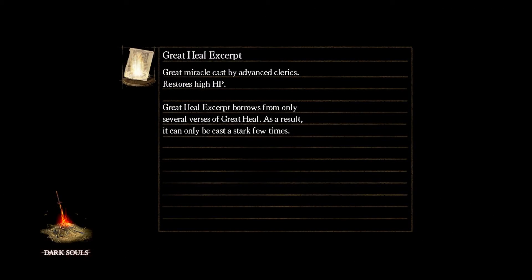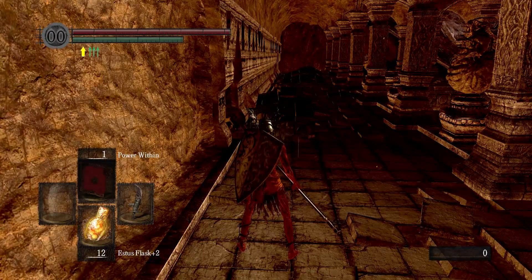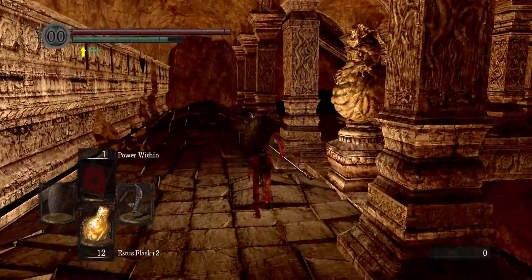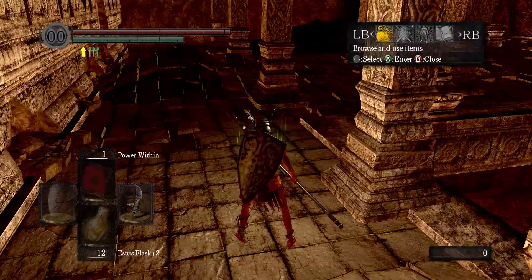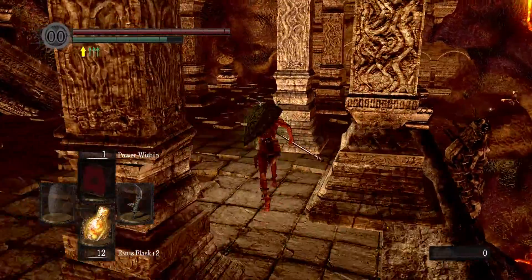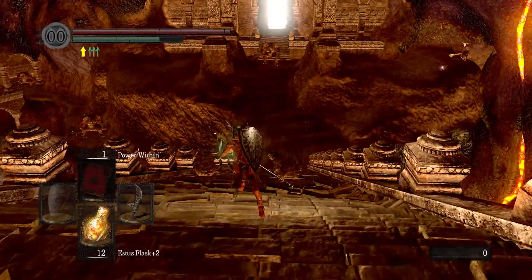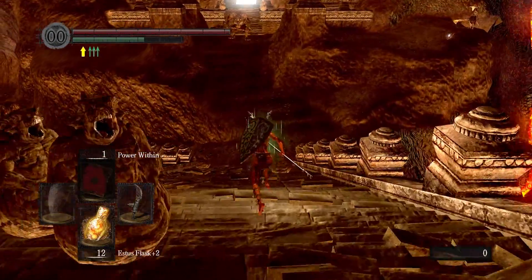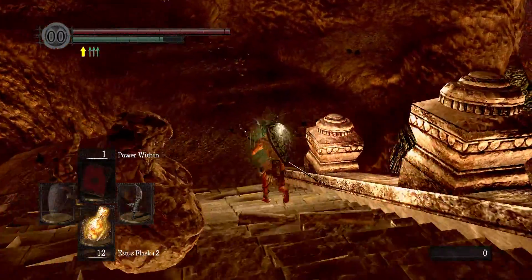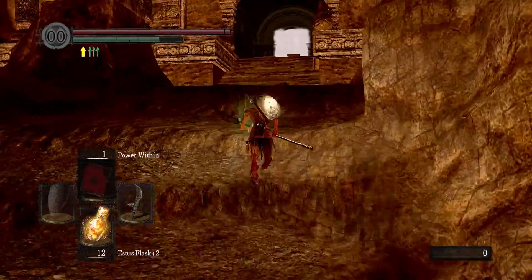I wonder what happened. I seem to have gotten my controller working — I took it apart and the button was totally pushed in. That still doesn't explain why pressing B was making me attack when coming out of menus, but that's no longer happening either. Maybe pressing B on the controller activated something. Now let's give this boss my best shot — I've got no excuses for failing other than I just sucked.